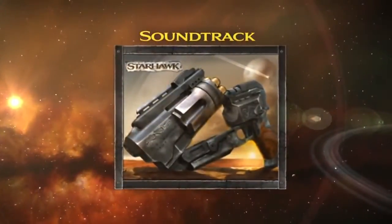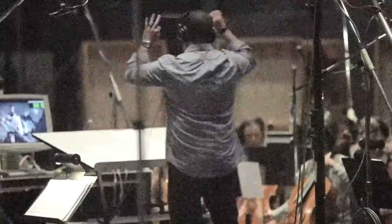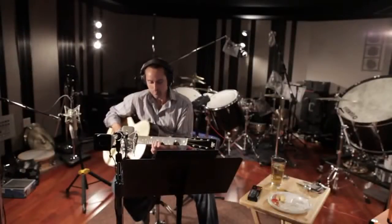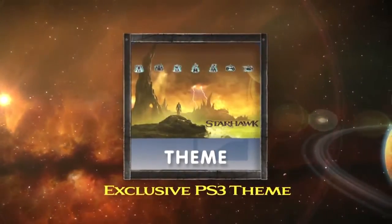Of course you get the soundtrack by our amazing composer Christopher Leonard — he's the same guy that did our music in Warhawk. That music was great, and the music in Starhawk is amazing. We're just blown away by the stuff they've done. You get the soundtrack for free if you get the limited edition. You also get a custom theme packed into the limited edition — it's got a bunch of artwork that cycles in the background, some really cool illustrations done here at Lightbox. The theme's included as well.